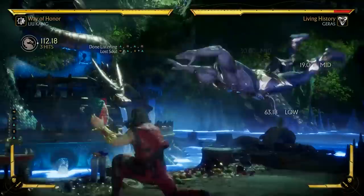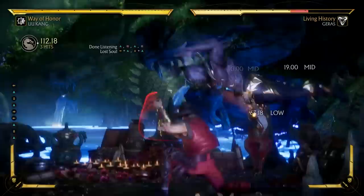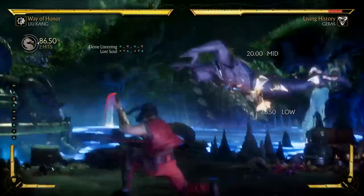Lost Soul is an advancing mid-attack that ends with a sneaky low, and the first button is actually two hits as well. The final hit, even though it's a low, is still safe on block, so it's a very, very good string. Even if the first hit whiffs, the second hit will still come out, so it's a good way to advance in on the opponent with a mid, and if it hits, you go for that sneaky low.